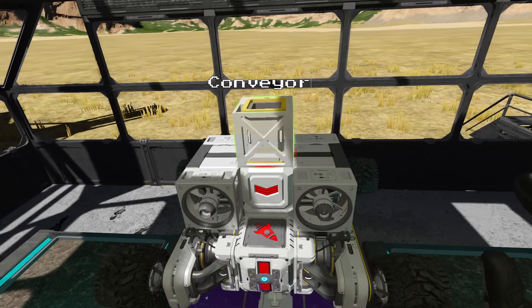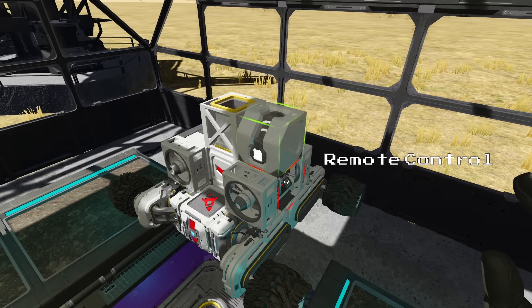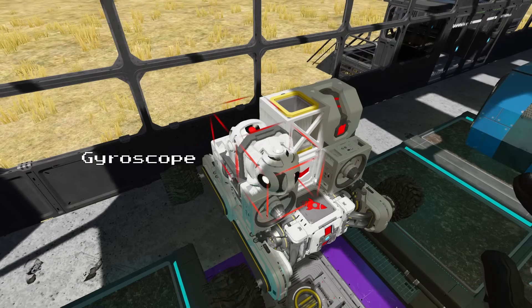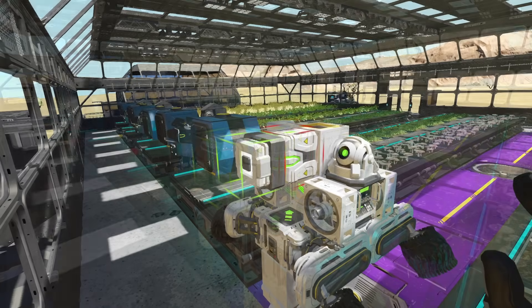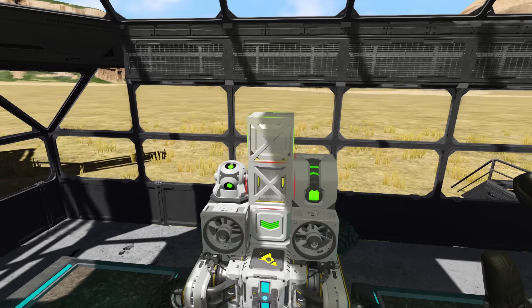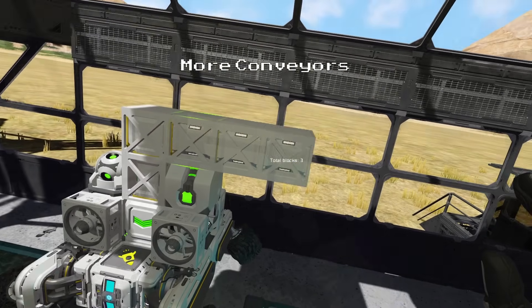After that we can place a straight conveyor on the top of the sorter. Then we can place a remote control and a gyroscope on either side of the conveyor. Next we can place a battery behind the conveyor, then a button on the back of the battery, and then a conveyor T-section in the middle with another three straight sections on either side.